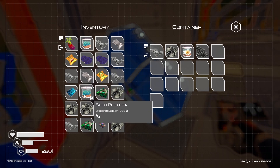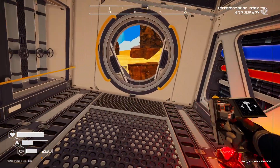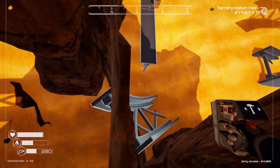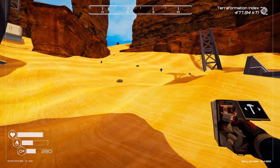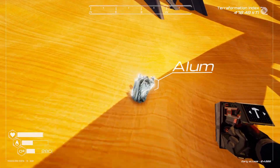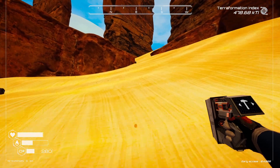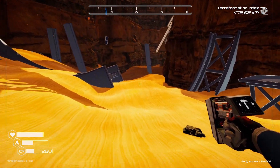Oxygen is low too. Crap. We just need one silicone — we can make one of those. Let's just do this. What is this? Aluminum out in there — nice. We need one more silicone.